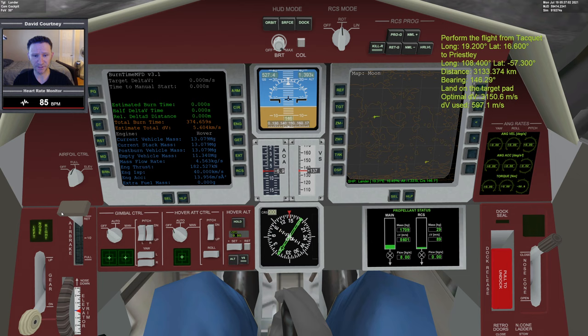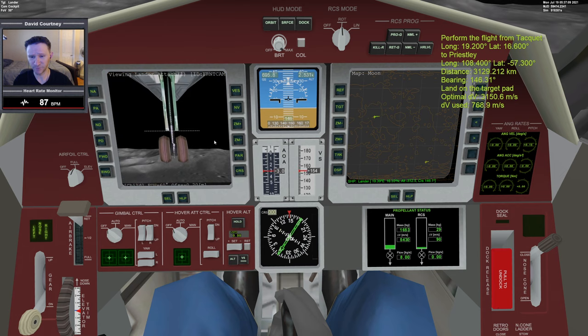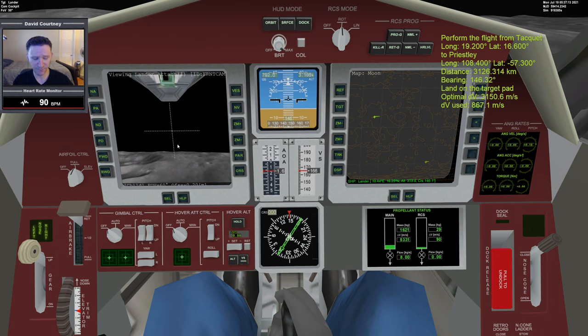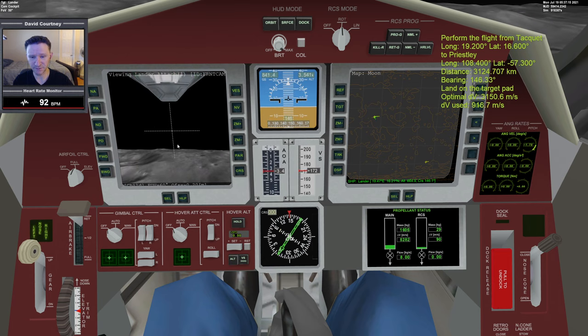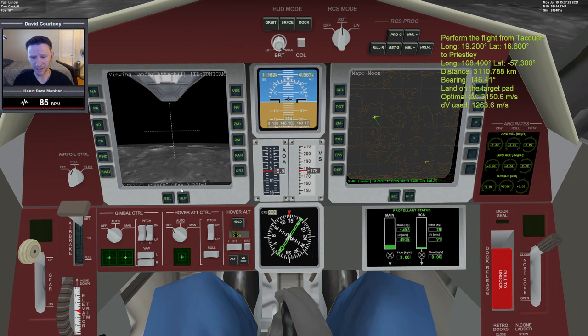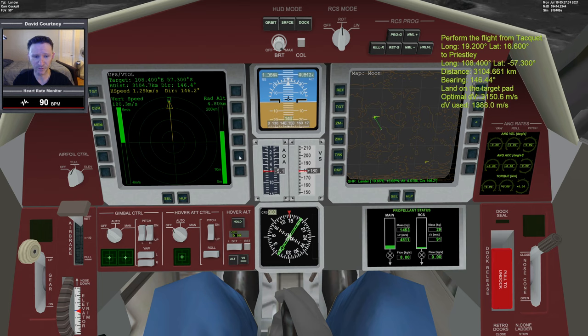I can't really see where I'm going, so I'll bring up a generic camera for a forward-facing view. I'll lift up the landing gear — now I can see I'm free of any mountains and cliffs. Going mostly level to the horizon. Now that part's taken care of, I'm going to focus on watching this green line grow until it gets over my location. Once I don't have to worry about hitting a hillside, I'll bring up the GPS VTOL MFD.